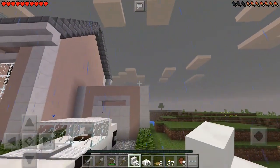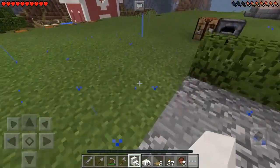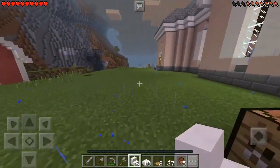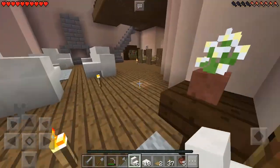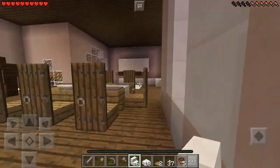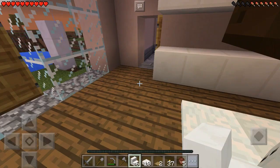Now we need to start on the actual storage room area. I've got a couple of ideas — I'm thinking of doing some shelves, which I think would be nice, and then having the chests go on there. I have them on me — good, perfect.